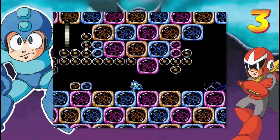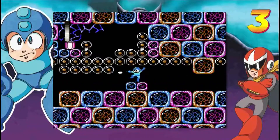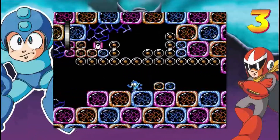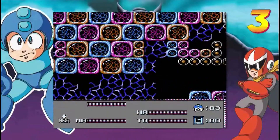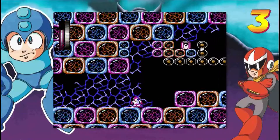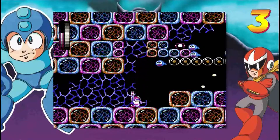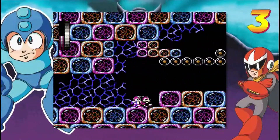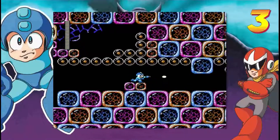To hit that little switch there. I don't think I have a weapon that can do that. Let's see — Rush Coil, jump up there high enough. Well, I busted it, and it's going to go away before I can get up there though. Yeah, oh well. Back to the old Mega Buster. Carrying on here.